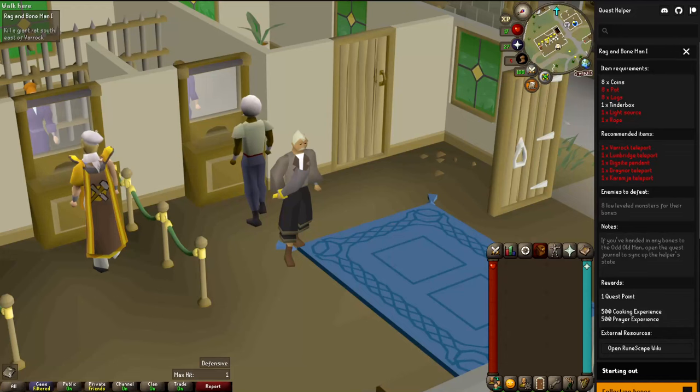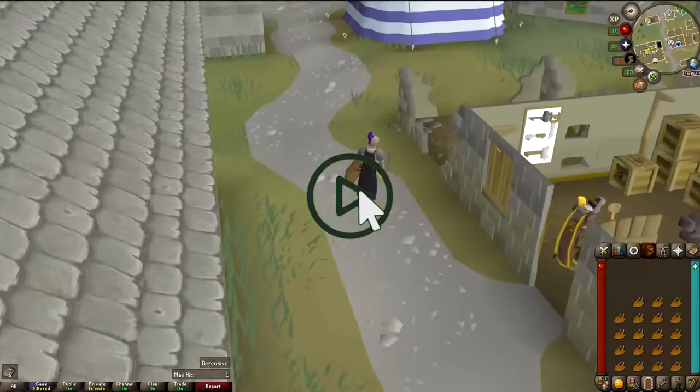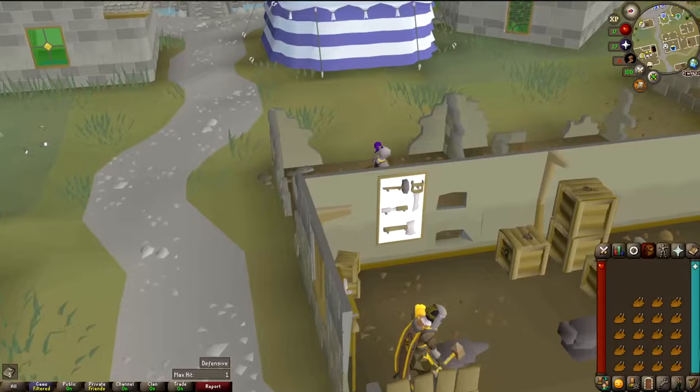Upon inspection, it looks like we get Firemaking experience from Rag and Bone Man, so I won't be doing that. Editor's note: I checked the footage from doing this quest on Citizenscape, and it looks like you don't actually get Firemaking experience lighting the logs for this quest. You'll see why it doesn't matter in a moment anyway. I can still get the bones though, so I may as well do that for later.